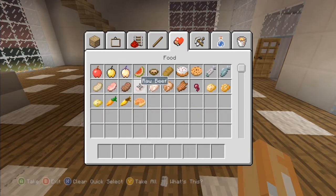They added potatoes, cooked potatoes, carrots, golden carrots, poisonous potatoes, and pumpkin pies.